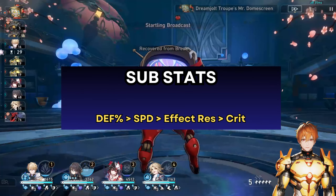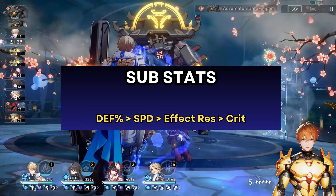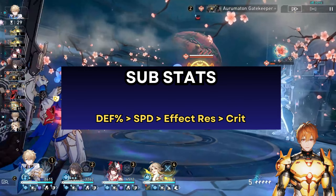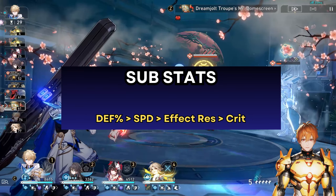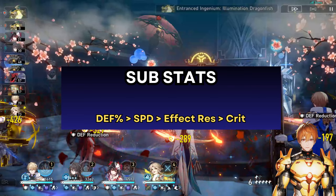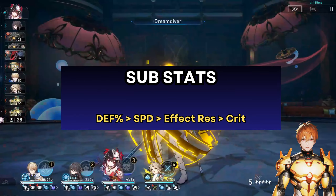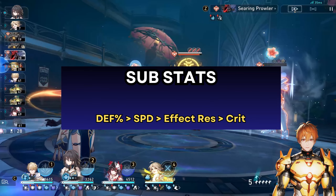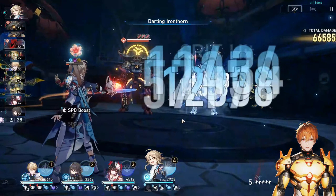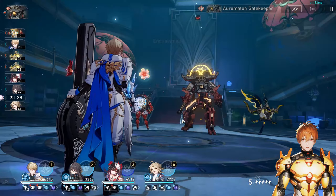For substats, you'll primarily want as much defense percentage as possible, followed by speed. Aventurine has a high base speed of 106, so with speed boots adding 25%, you're already at 131 speed. You'll technically need at least three speed substats to reach 134 speed. Next, look for effect resistance — Aventurine already gets 10% from his traces and another 50% from his talent.